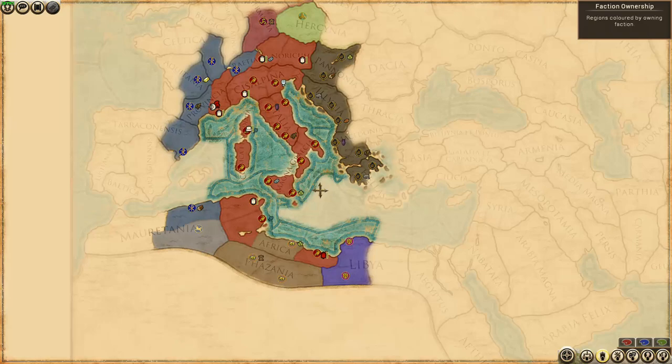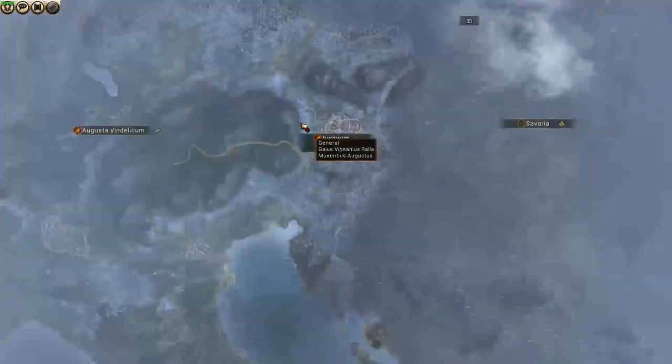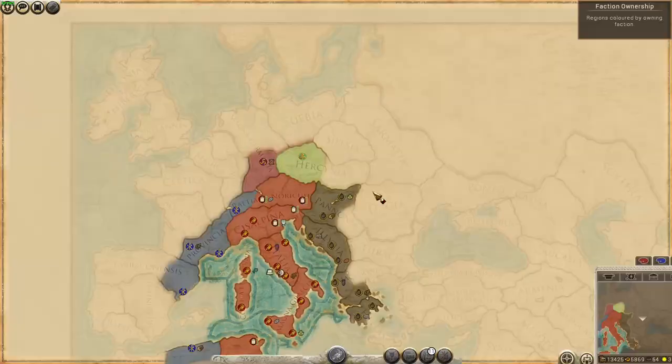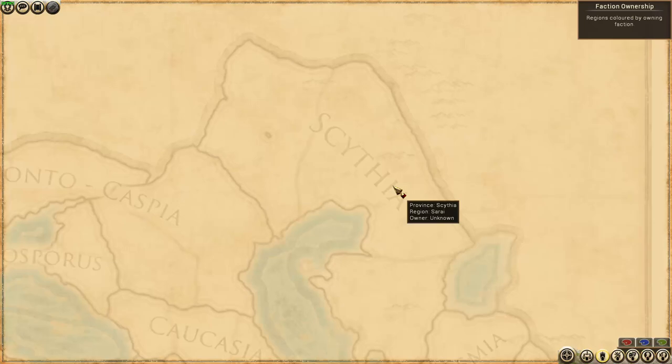Once you start a campaign as the Romans though, you can quickly see the appeal that this unique setting brings to the table. Much like Empire Divided, you begin on the verge of war with your fellow Romans, which in my Maxentius campaign happened almost immediately. There are also familiar barbarian faces here, like the Lombards, the Franks, and the Goths, ready to invade you from the north, and even the Huns are present in the far east.